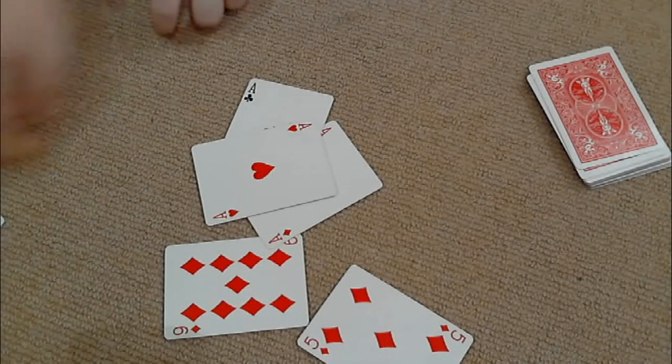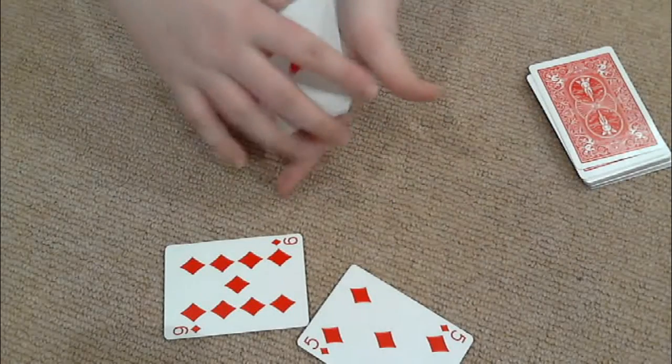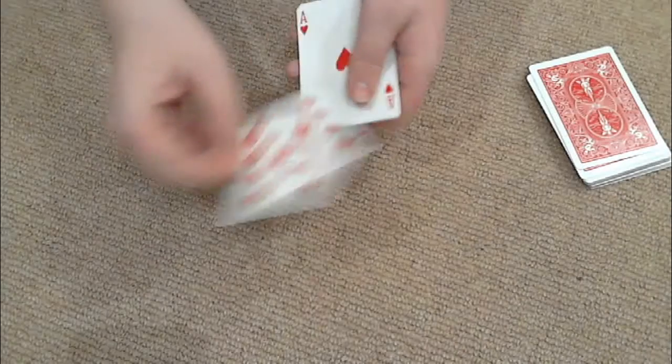Okay guys, I'll just show you how it's done. This trick does use a setup, but that setup is very, very easy to do and takes no time to set up. All you need is the four aces at the bottom of the deck, like that, and then one overturned five. That is all you need.